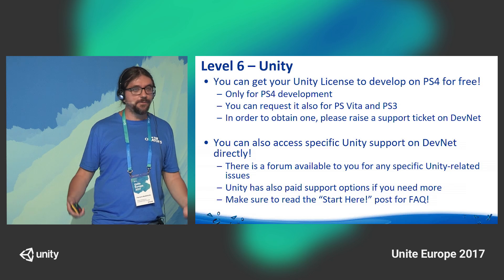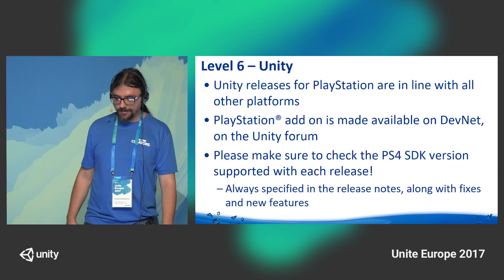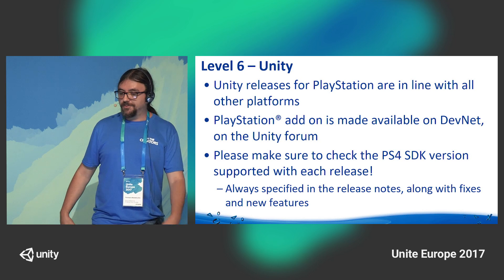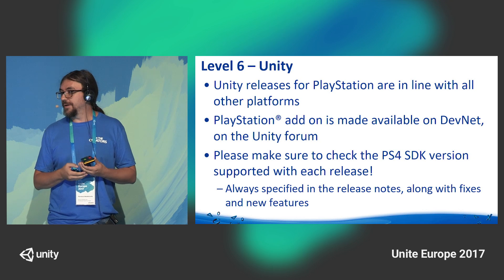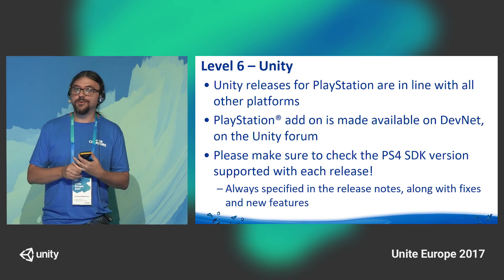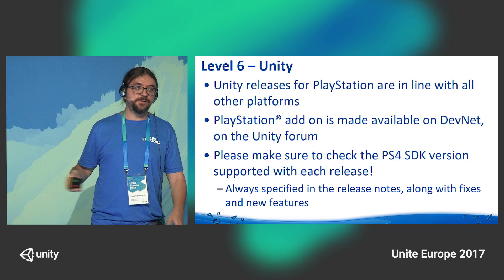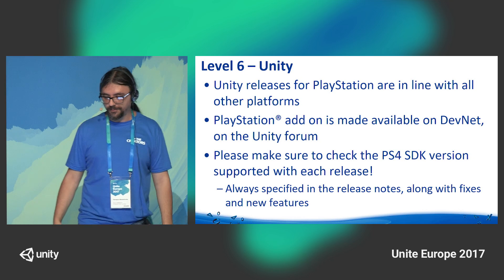There are also paid-for options if you need one from Unity, and it's all listed in the amazing FAQ at the top of the Unity forum. Unity releases for PlayStation are essentially in line with all other platforms. The PlayStation add-on is made available on DevNet on the Unity forum. The only thing we ask is to make sure the PS4 SDK version is in line with the version of Unity you are currently using. There are plenty of notes on DevNet — articles on which SDK version is required and which Unity version is currently supported.